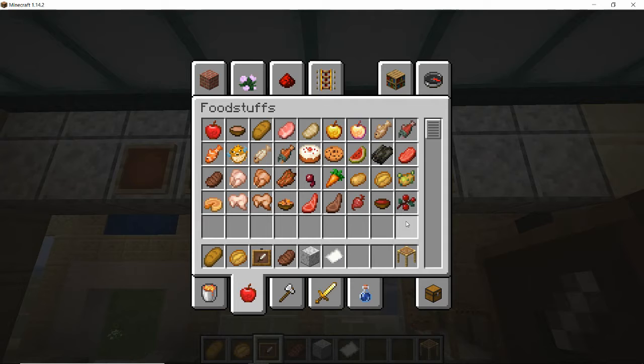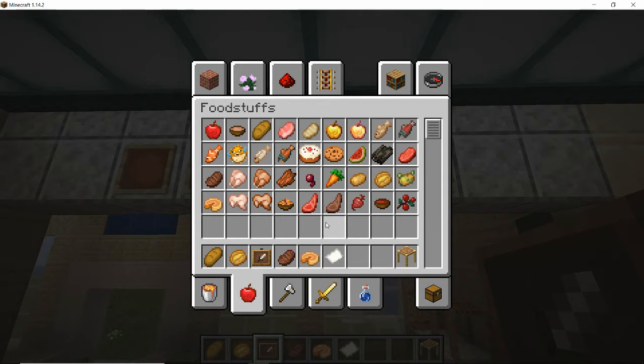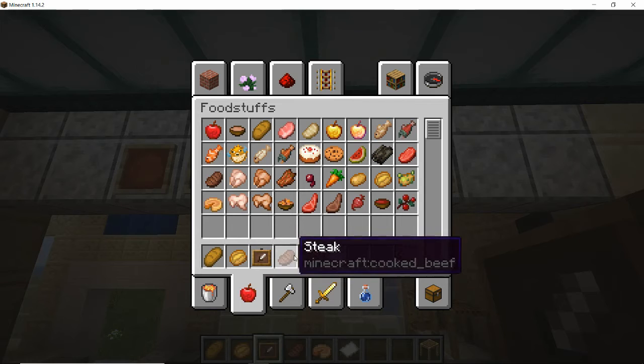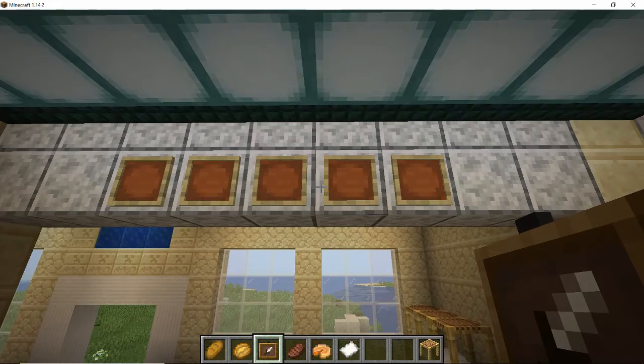Stews probably aren't the sort of thing you'd get in one of these little places. Maybe something like a flan — use the pumpkin pie and pretend it's a cheese and onion flan. All the stuff you'd sell at one of these little kiosk-type places would be fairly easy-to-eat food: little steak and kidney pies, cheese and onion pasties and things like that. So burgers, hot dogs, baked potatoes, and sandwiches — that's the sort of thing they would sell.